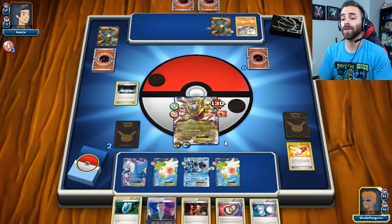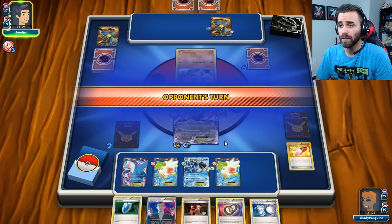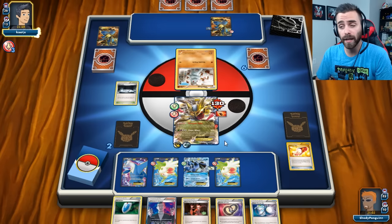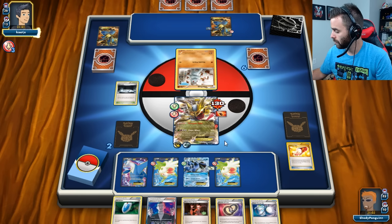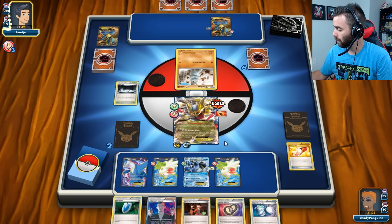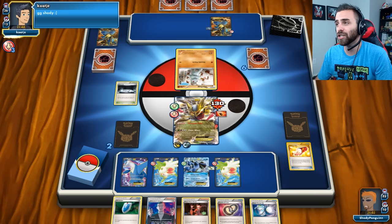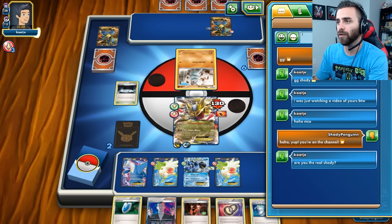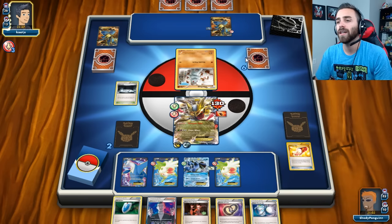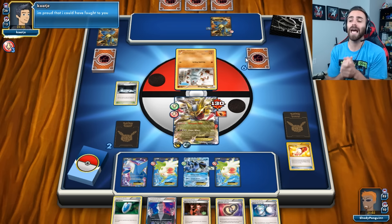My opponent has to go out into Machop. EXs give you two prize cards. He's saying GG in chat — I think that's pretty much conceding. I'm just going to say GG back. He's proud that he could have fought me. So that's going to be our last battle for this video, but we're going to go ahead and open up two more packs.